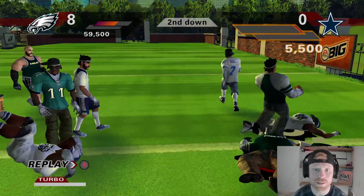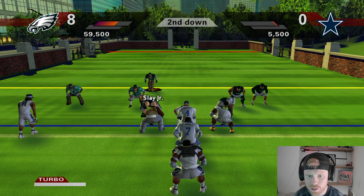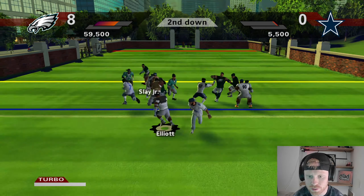CeeDee Lamb is not going to get by Darius Slay. Rolling Slay over to the right with a couple of spies on in the tight end position. Unfortunately for the Cowboys, Dak is out — no backup quarterbacks in NFL Street. AJ Brown should have had a pick. Second down, defense can get a turnover.